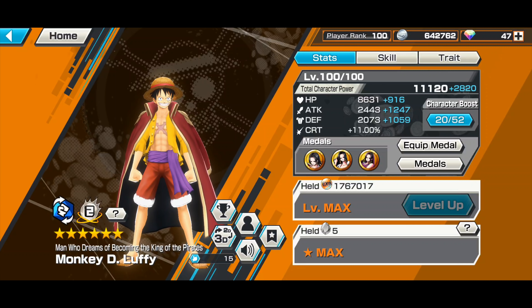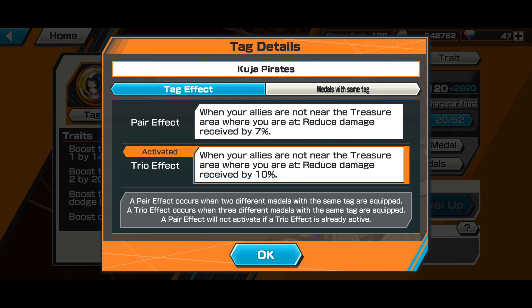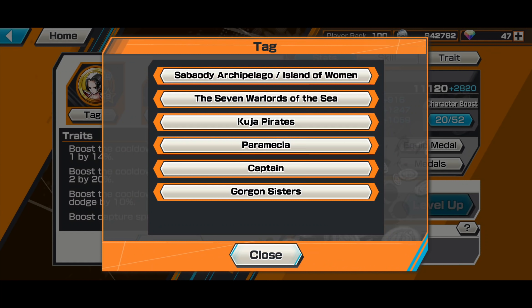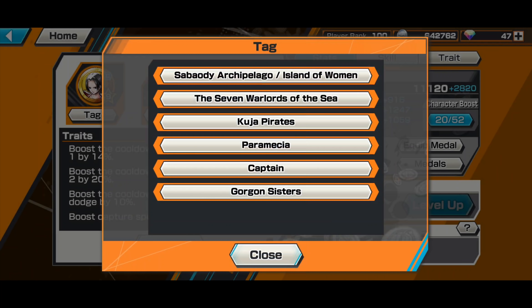For this gameplay I'm using the Boa trio medal set because it has decent damage increase and also damage reduction. The Kuja Pirates set says that when your allies are not near the treasure area you're at, reduce damage received by 10 percent. In other words, if you're fighting alone against Roger or attackers like Akainu or Young Doffy, you'll have 60 percent total — 50 percent from his own traits plus 10 percent from the medal.